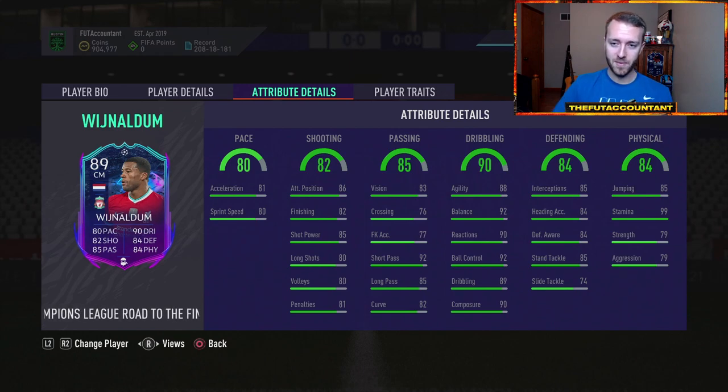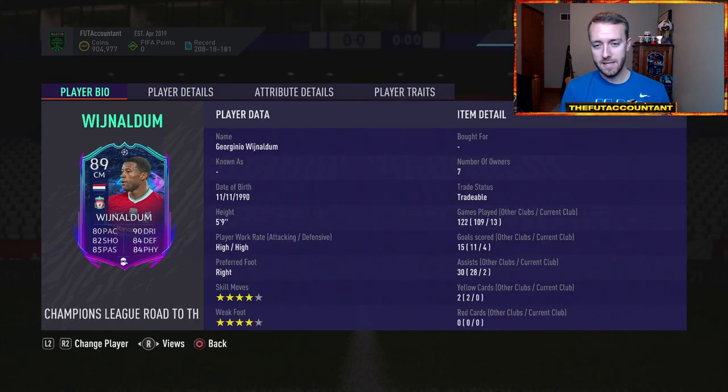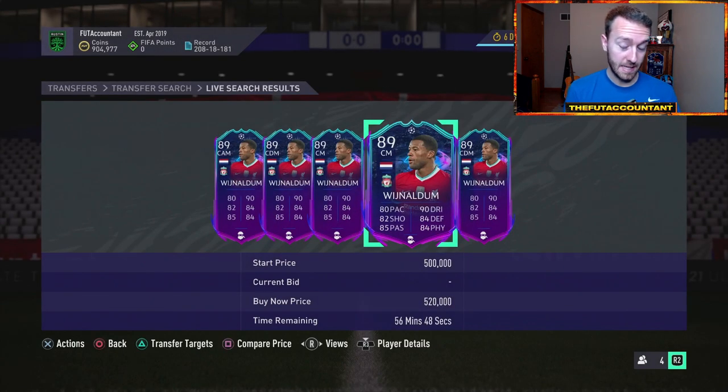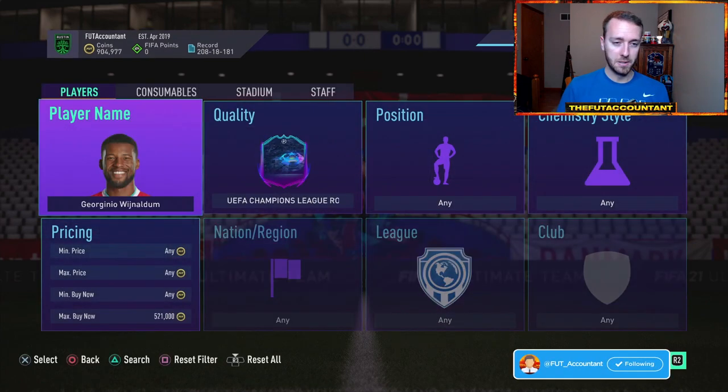Wijnaldum has high work rates, 4-star/4-star, 88 agility, 92 balance, 99 stamina. He's got the flair trait as well. All around this card looks really, really good. He looks pretty awesome. And low-key, a lot of people might want to go and try him out today, so that's why you might see his price rise a little bit more.